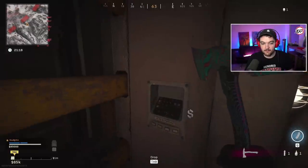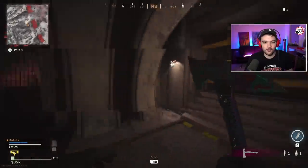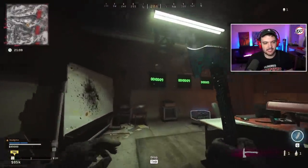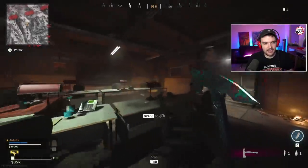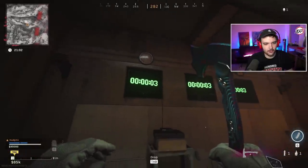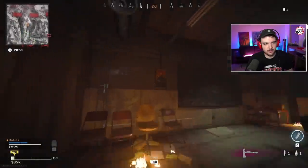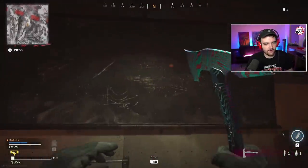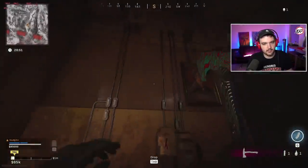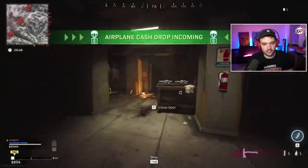There's another door here requiring an access code — I assume this is where you go after solving the computer part of the easter egg. Another room has a 10-second countdown that just restarts at the end without doing anything yet. Lots of interesting stuff including equations — very zombie-esque.